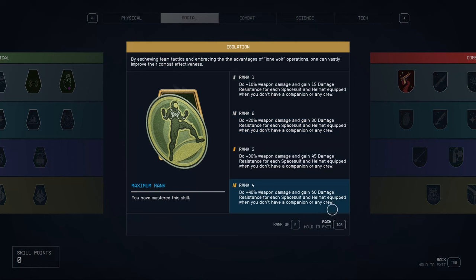That's the crew part in the description. So how should you read it? 40% bonus to your weapon damage, 120 damage resistance — I wouldn't even bother reading 'spacesuit and helmet' separately, because obviously you'll have both, so you'll have 120. When you don't have a companion, or any quest companion, or any quest with a companion active — that's how I would put it. It doesn't matter if the companion isn't even with you; it still disables the perk. So it's not so much about who's around you, but who's assigned to you.